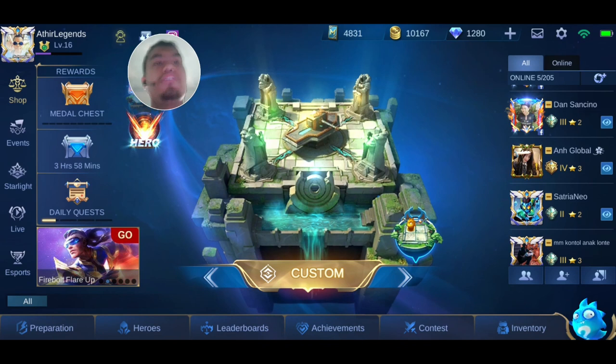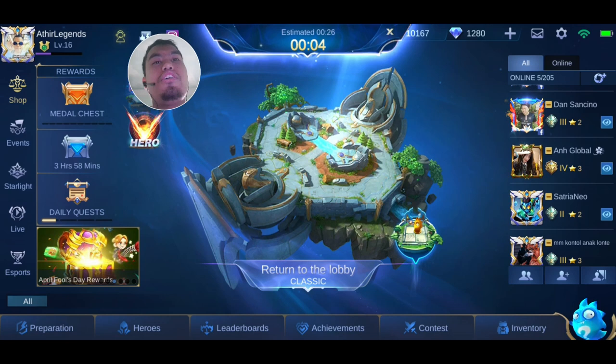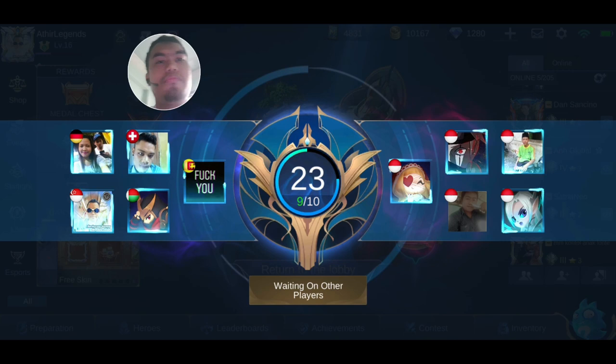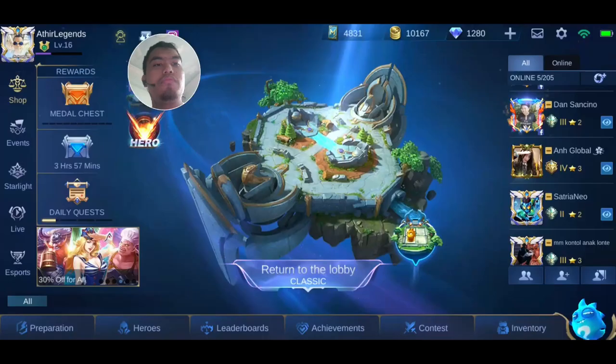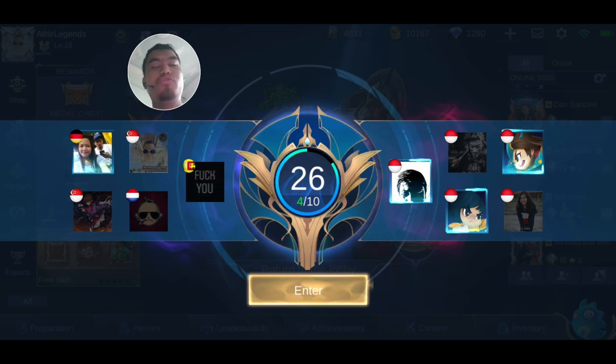So for now, let's play Classic. Oh yeah guys, there will be a surprise ending, so be sure to watch this video to the end. The surprise ending is that there will be 2 skins given out in a Super Lucky Draw, so find out what the skins are at the end of this video.